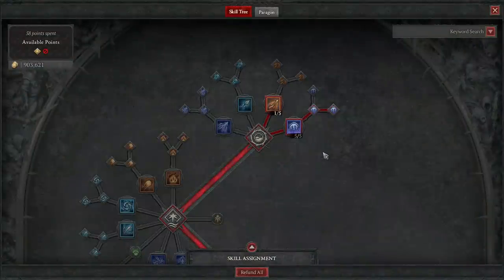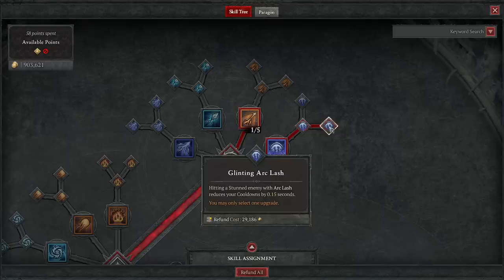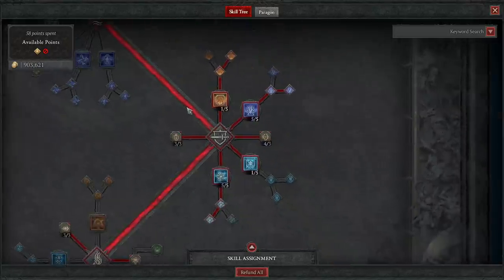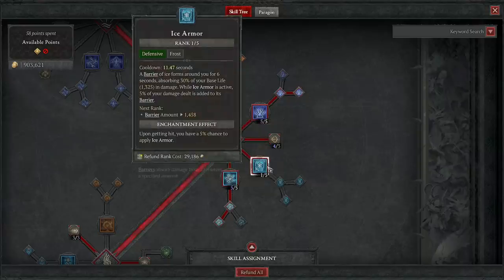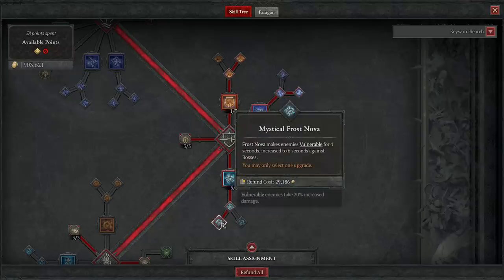Starting with the skill tree: we want a maximum Arc Lash as the main engine for this build, taking it all the way to Glinting to start the cooldown reduction rolling. Firebolt gets just one point to unlock the enchantment, so all our enemies are burning for all of that sweet flaming synergy that is so powerful and so required. Then we skip the entire core section and move on.